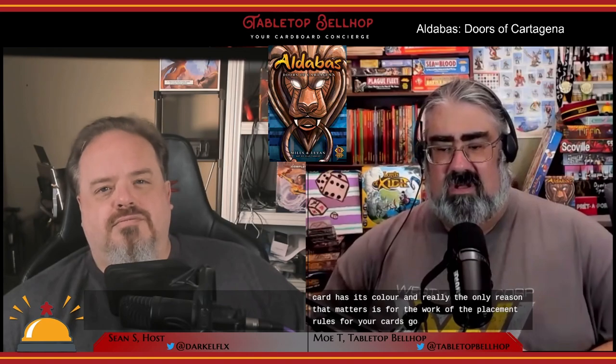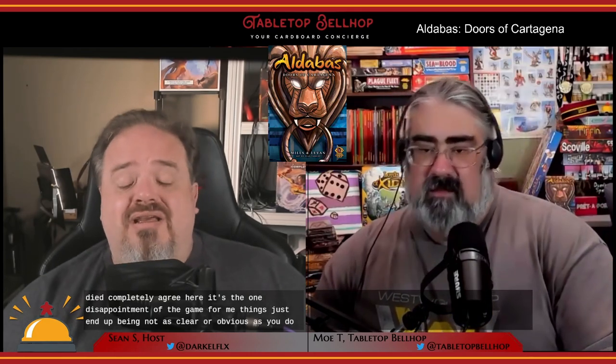Moving from the knockers to the doors: I'm not in love with the card design. Once you've played a few games and learned what every profession does it's not bad, but there is a lot of iconography and its clarity is mixed. Even knowing what the cards do I often found myself checking the vault reference almost every game. I also found it strange that the most prominent thing on every card is its color, which only matters for placement rules — unless you use the merchant expansion, where color majority actually matters.